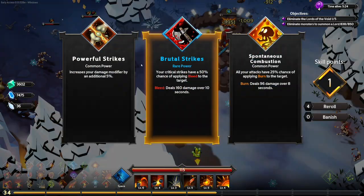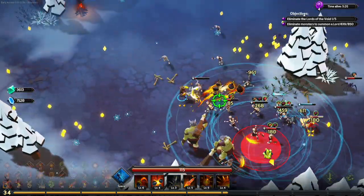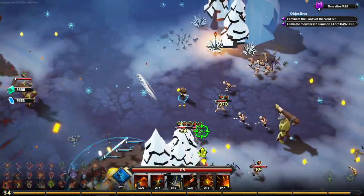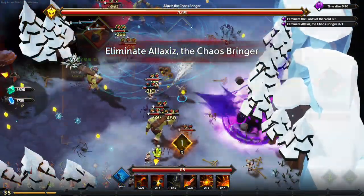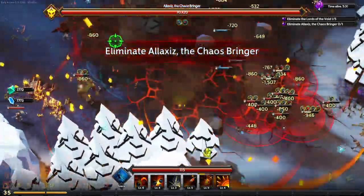Your critical strikes have a 50% chance of applying bleed to the target — yes please. More debuffs means more DoT, more DoT means more kills. And ooh, more cast frequency — yes please.